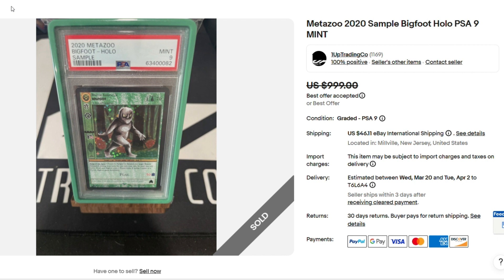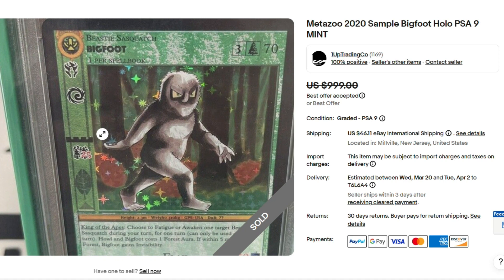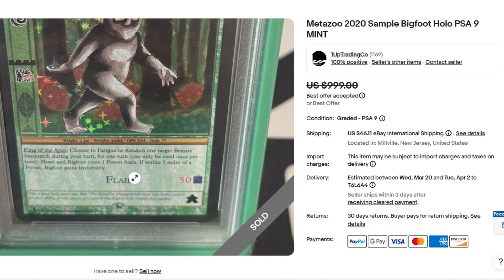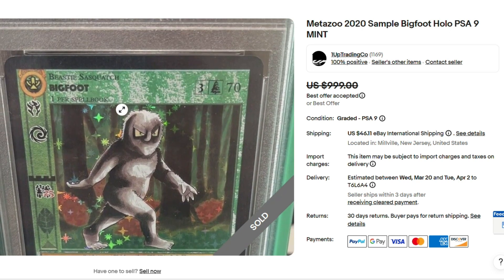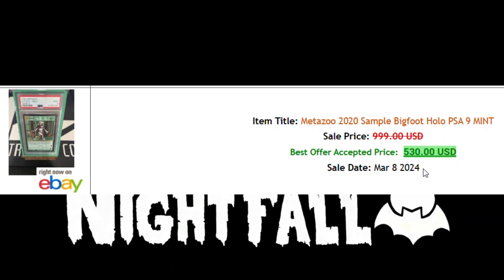We're going to start with sample Bigfoot, PSA 9. Let's take a close look. Beautiful card. Someday I really want to own this — I can't even imagine owning a sample card full holo, never mind Bigfoot. Best offer was accepted for $530. Not bad.